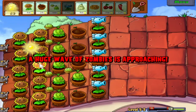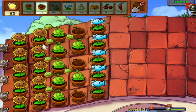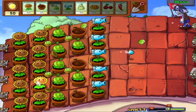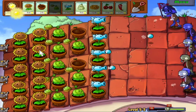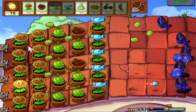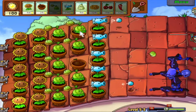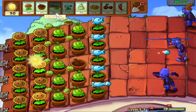Alright, here's the first huge wave. It's nice to know that Snow Peas are still valuable even this late into the game. Some of those early game plants - you might think they're not great, but they're still pretty good throughout the whole thing. It really all does depend on your strategy.